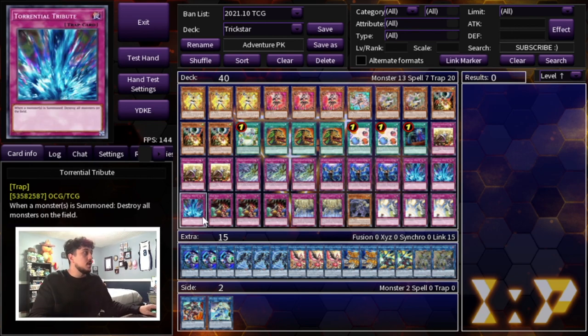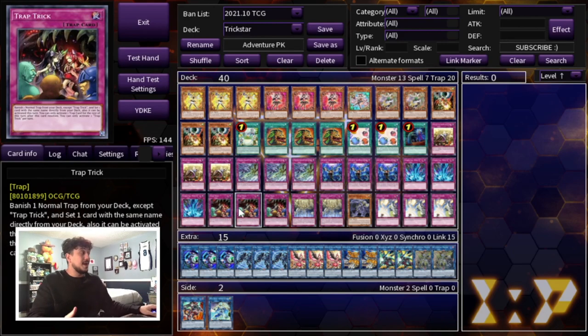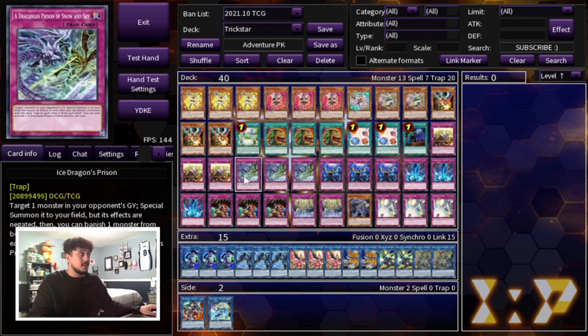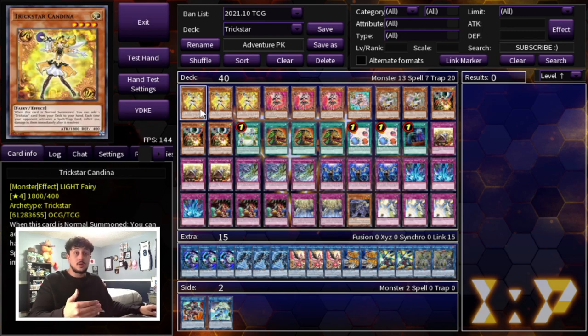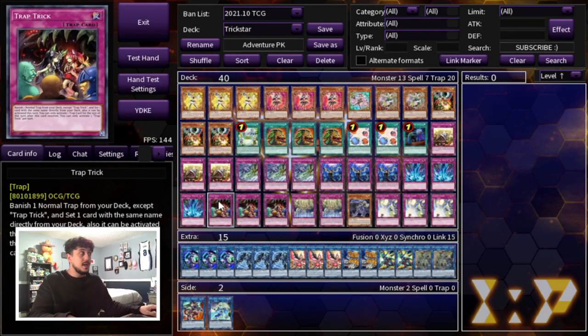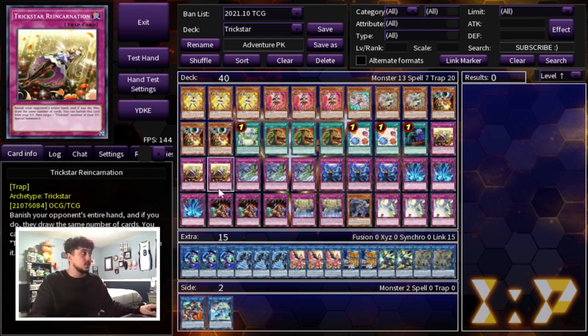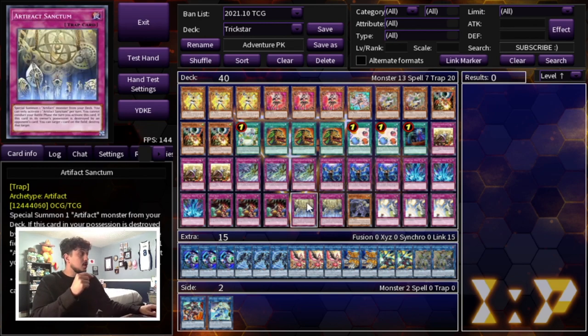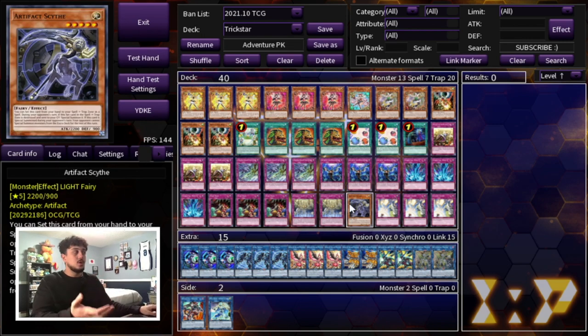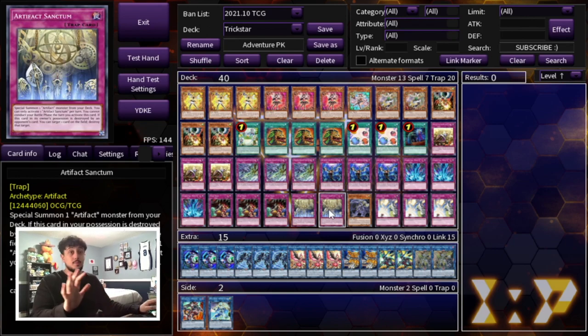Torrential also breaks a lot of meta boards in today's format. Then we're playing triple Trap Trick, which pretty much searches everything — Torrential, Imperm, IDP, Reincarnation. Before Trap Trick, you had to draw double Reincarnation plus a Lockbird, or one Reincarnation plus Candina plus a Lockbird. Now Trap Trick makes it easier because one Reincarnation plus one Trap Trick essentially acts as your other Reincarnation plus Lockbird. Trap Trick can also search double Artifact Sanctum and one Artifact Scythe — you play double Sanctum so you can banish one off Trap Trick and set the other to Scythe on your opponent's turn. After the first Sanctum the others are kind of dead, so double is right.